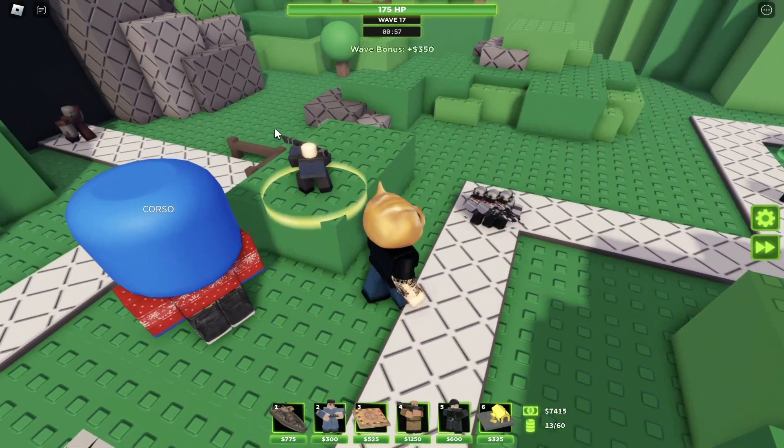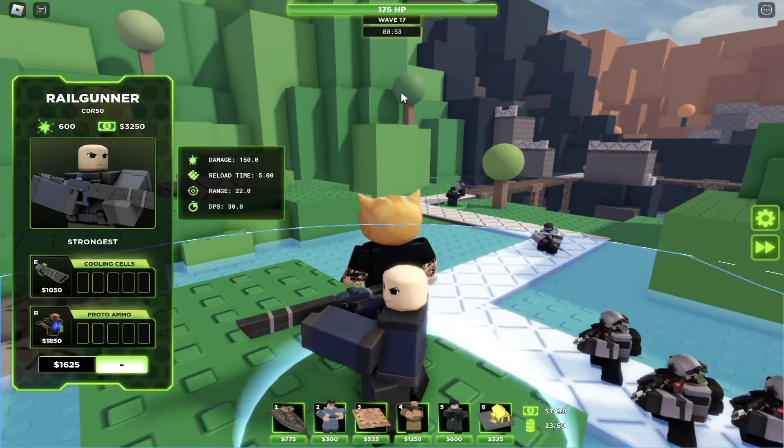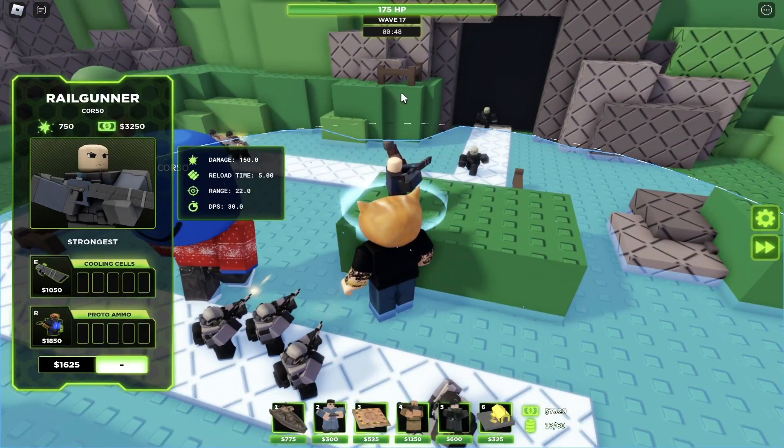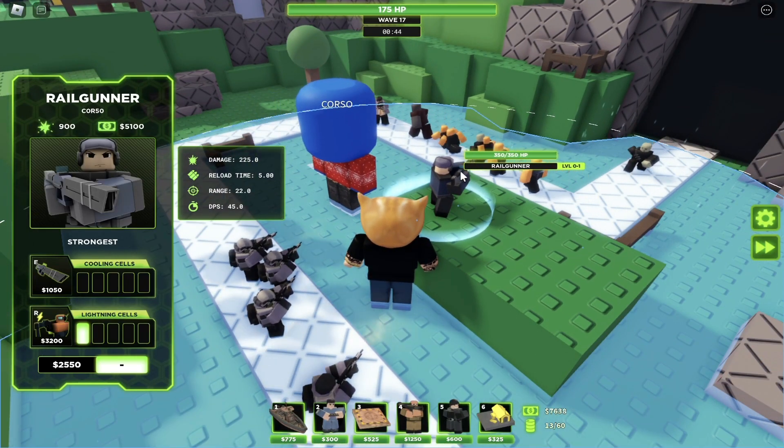Alright, so right here is the base Rail Gunner. As soon as we place it down, this is how it's going to look. I also want to say thanks to my good friend Corso for letting me showcase this tower — the link to his channel is going to be in the description below. For the base Rail Gunner, the damage is 150 and the DPS is 30.